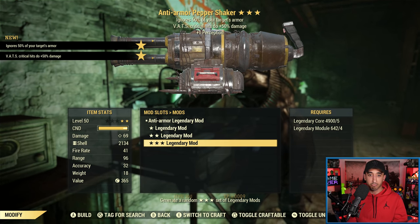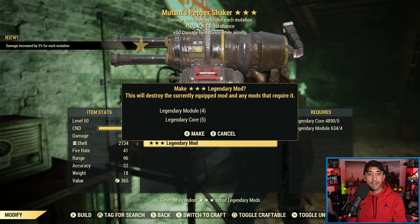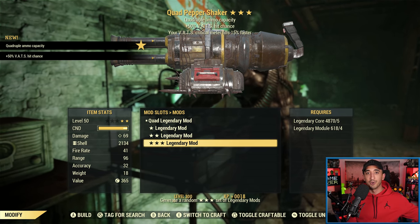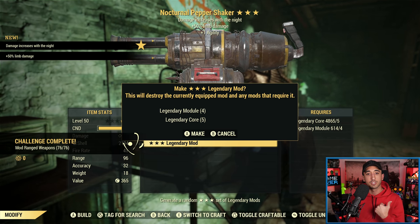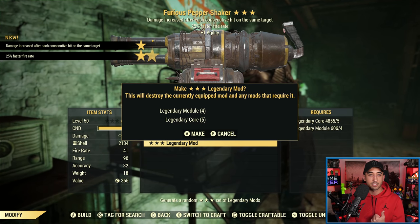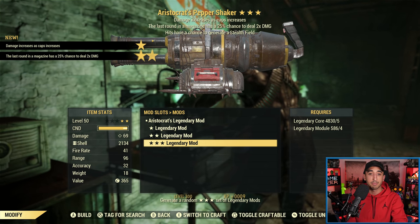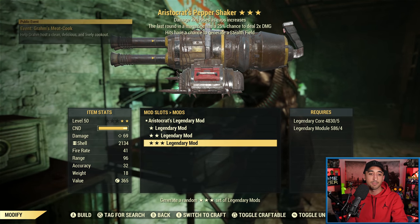I'm going to keep doing 3-star and let's see what I get — anti-armor Pepper Shaker, pretty decent, good for a full health build. Exterminators? No. Furious? Not bad. 2-shot is okay. Quad — quad's awesome because it keeps firing and firing. You can keep crafting as long as you have cores and modules. Furious, faster fire rate... I just want a bloodied. Junkie? No. Berserker? Aristocrat? Here's a new one actually — damage increases as caps increase, and the last round in the magazine has a 25% chance to deal double damage. Let's stick with that for now.